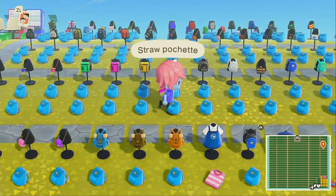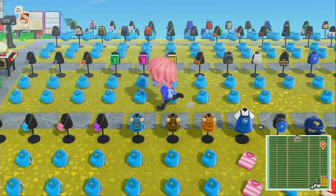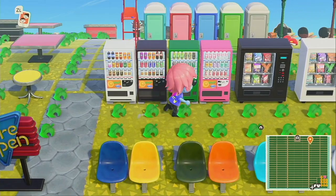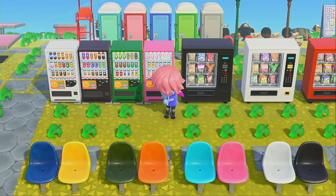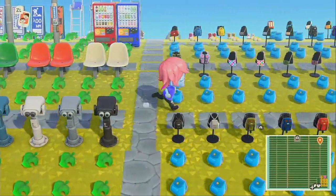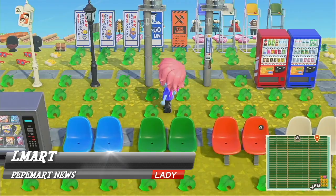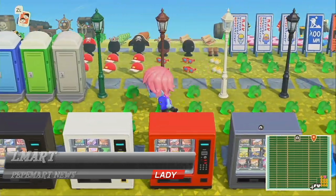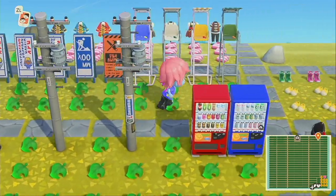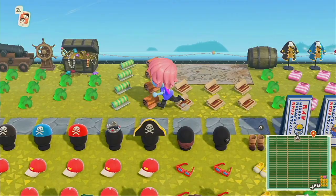Got all the Kicks items over here. Got phone booths, more Kicks items — all the backpacks you could think of. And I think the pirate stuff is here too — got the old fence posts, the porta-potties, the lifeguard chairs, and then you have your pirate Gulliver stuff. Gotta love this island.